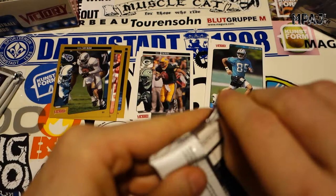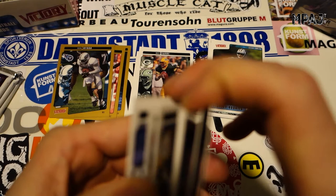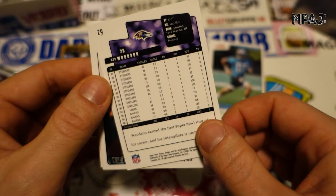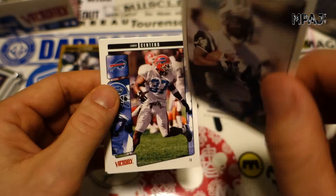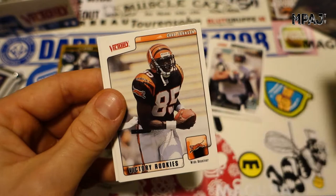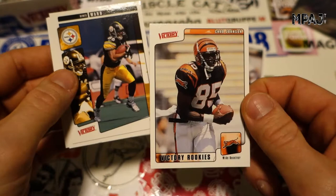I mean the photography of these cards, the design — it's okay I guess. It's generic, for sure. These two-picture layouts are kind of cheap, but I've seen worse. Rod Woodson — I didn't even know he played for the Ravens, I remember him most from the Steelers. Larry Centers for the Bills, Rodney Thompson, London Fletcher, and Chad Ochocinco's rookie card! That's very cool. I like that one.